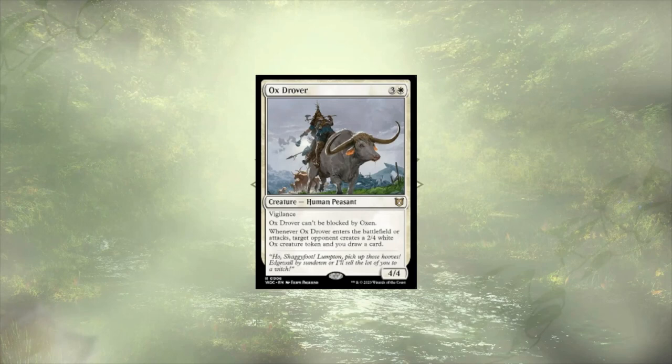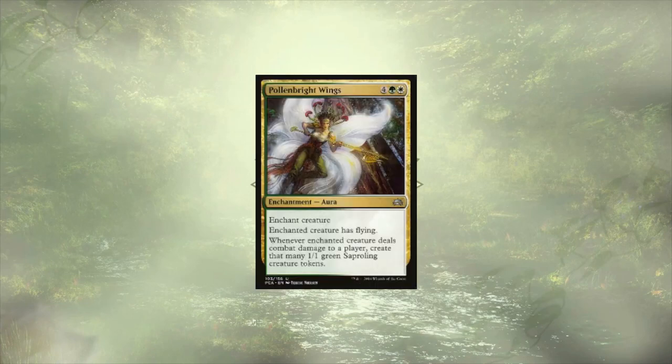Ox Drover feels super out of place in this deck. The card draw is decent and the fact that the token we hand away can't block our 4/4 is cool — but am I the only one questioning what Ox Drover is doing in here? It just doesn't make sense. Pollen Bright Wings is just a little too costly for what it does. If we were running more of a token matters strategy I could see it sticking around, but as I've built the deck, it's just not worth keeping.